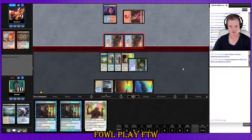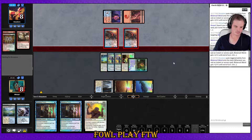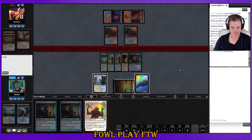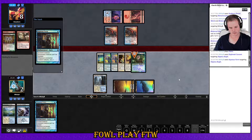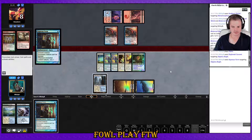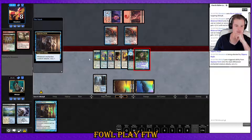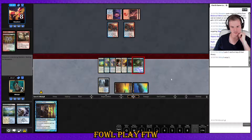We're attacking — nothing before damage. First lightning bolt — all right, we're good. Unblockable for the win. Daybreak for the win! Close game — real close. It doesn't matter where we put that card because we just win. Go team.